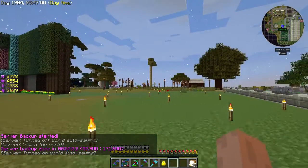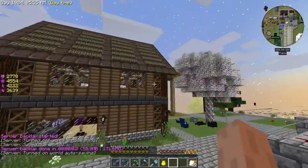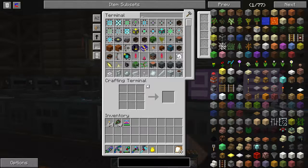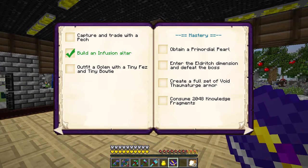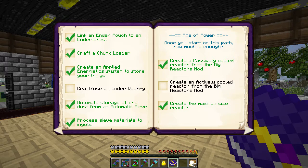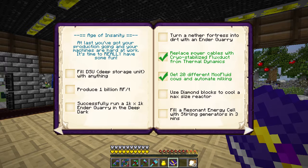World FES is not happy. Modded — it's a little slow at loading in things when coming through another portal. So that means we can check off a couple things in our achievement box. Age of Exploration — there we go. Travel to the Deep Dark, done. Craft an Ender Quarry, done. I think the last one was in Age of Insanity. Yep. Successfully run a 1k by 1k Ender Quarry in the Deep Dark — got all this done in the last few episodes.